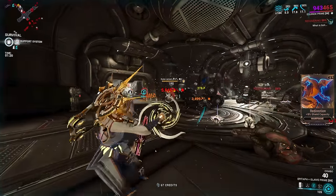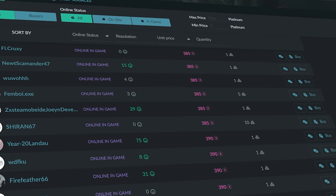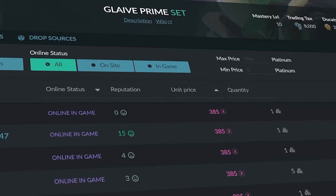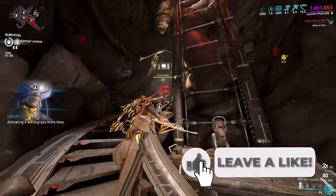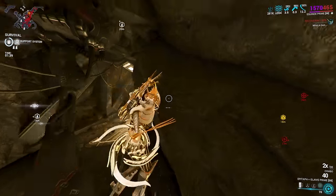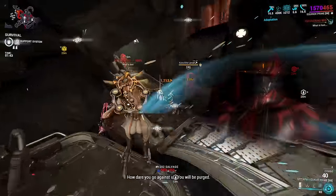The Glaive Prime came with the Ember Prime Axis. It is a very expensive Primed weapon — you can get it on the market now for about 380 to 400 platinum, and the reason for this is because it was last shown in 2020, three years ago. We don't know if Ember Prime will come back in the Prime Resurgence soon, but it is also one of the best weapons in the game, which is why it's so expensive.